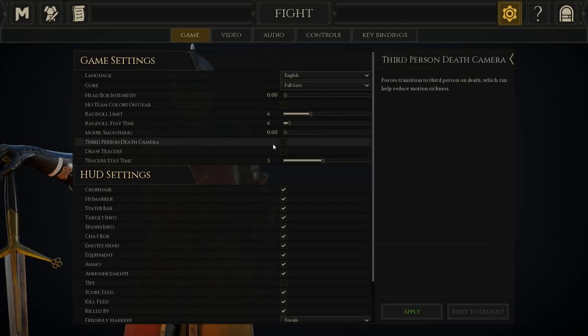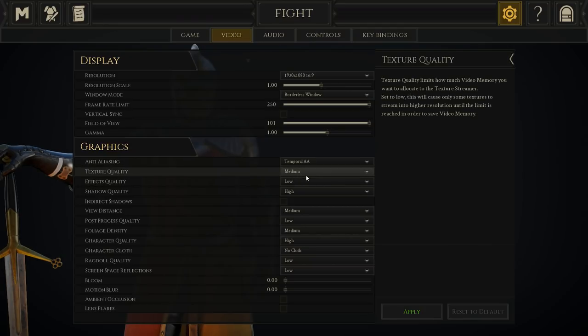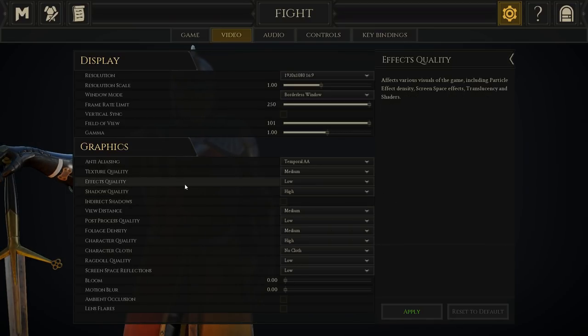Jumping over to video settings, which a lot of you have been asking about. Field of view: 101, absolutely. I run 1920 by 1080, temporal AA, medium textures. Effects quality low — I have a 1070 Ti with an i5-8700K, so a middle-end computer. Most of you probably have something roughly around this. Texture quality medium, effect quality low, shadow quality — I'd play low but they show up as cubes which looks ugly, so I'd rather have a shadows-off option.